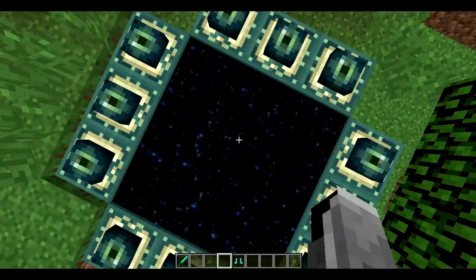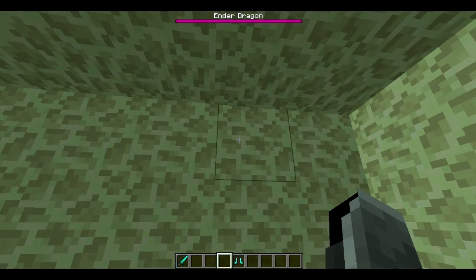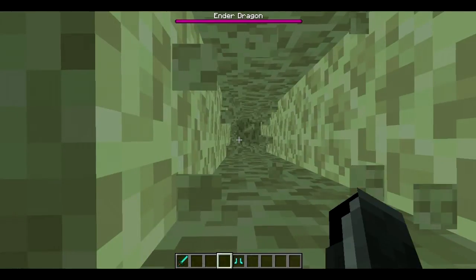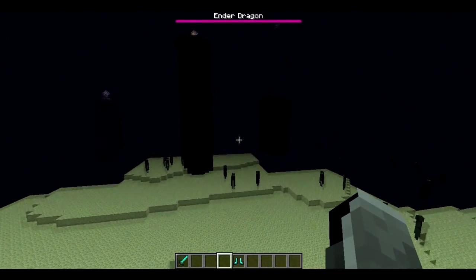We're just gonna go into the End, cause there has been another update to the Ender Dragon and boss fight. There's a new sort of potion — a new form of potion, not an actual new potion, but like a new category of potion. Cause you've got the splash, you've got the longer potions, all that stuff — there's a new type of those.